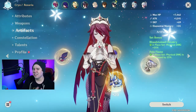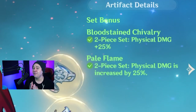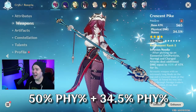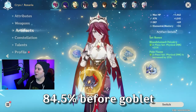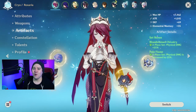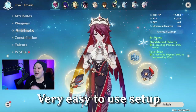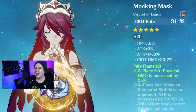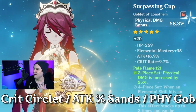For artifact selection, we have some older sets — two-piece Bloodstained Chivalry and two-piece Pale Flame — for a grand total of around 50% physical damage bonus from one set and 34.5% from the other. That's already almost 85% physical bonus damage just from artifact sets and weapon choice. There's no elemental skill required to activate these sets — it's set it and forget it. For the main stats, you want high crit chance, high crit damage, attack percent, and physical damage bonus.